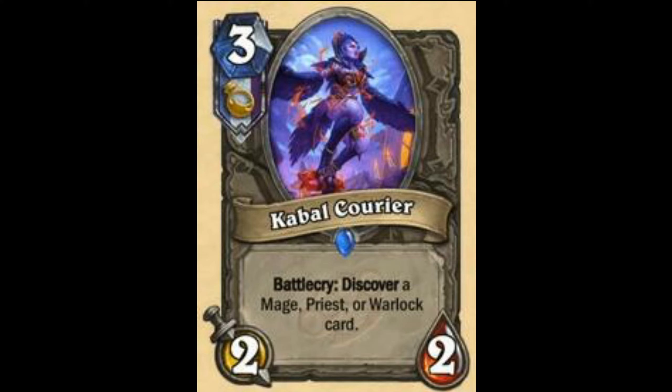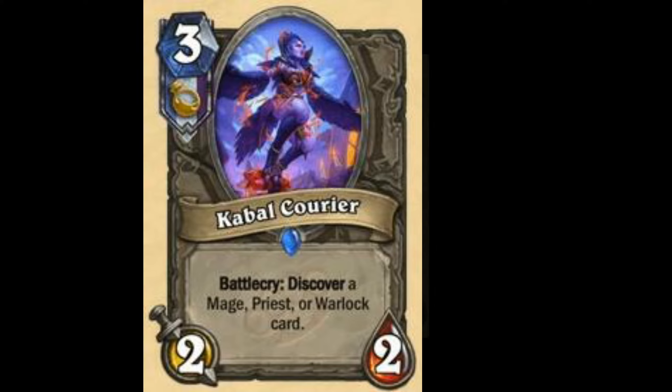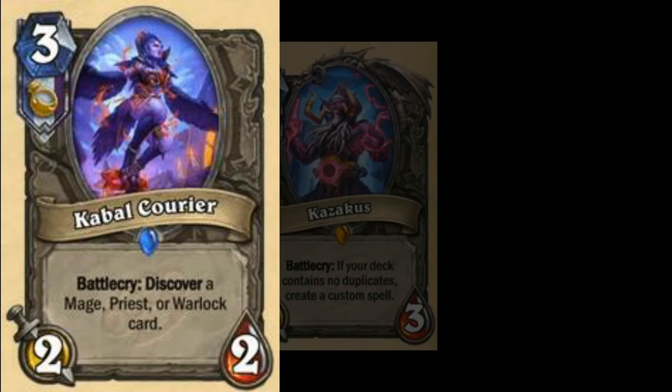After I kind of screwed up, we have Kabal Courier — Battlecry: Discover a Mage, Priest, or Warlock card. Should see play in Reno Mage and those control decks. I will rate this card as 7 — solid card, should see play. To be honest, I would play this.